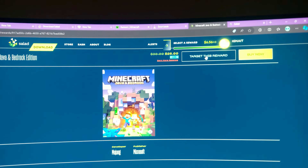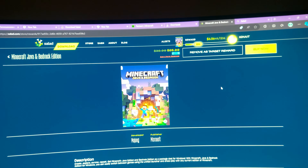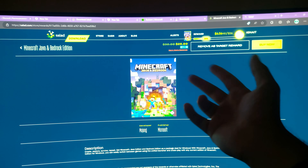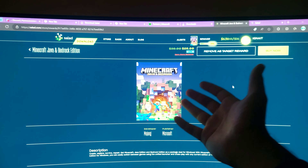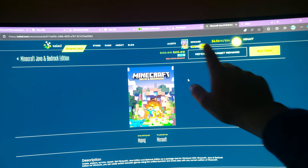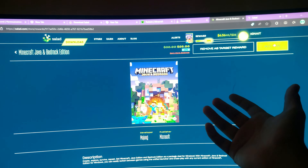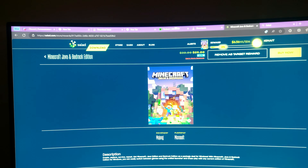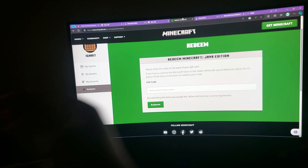The less balance required, the faster you get it. It is just $26 — you can target this reward and see how much progress you have made. Once you earn the $26 using Salad, and using the code IGNAIT for double earnings to get Minecraft even faster, you simply click Buy Now. It will send a code to your email — the one you used when you entered your OTP. You enter that code on minecraft.net and you get Minecraft for free. That simple, that easy.